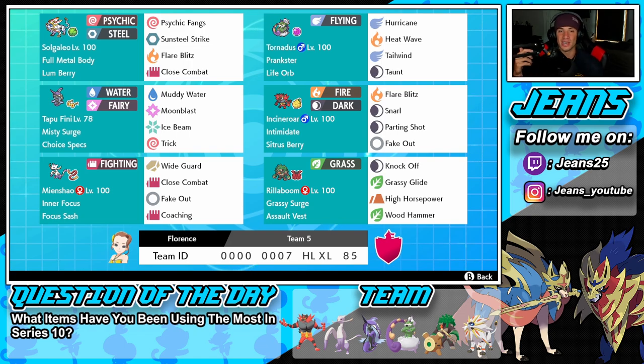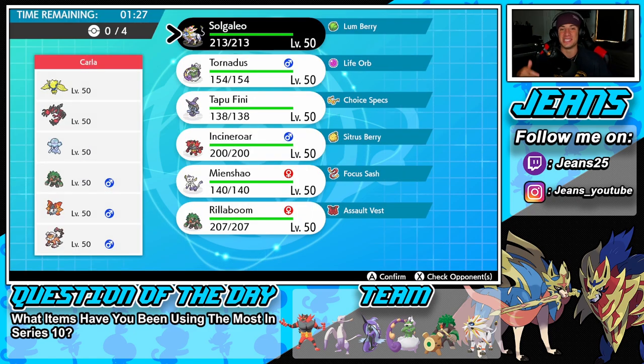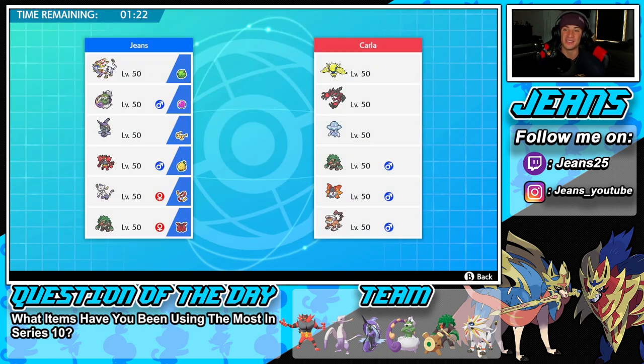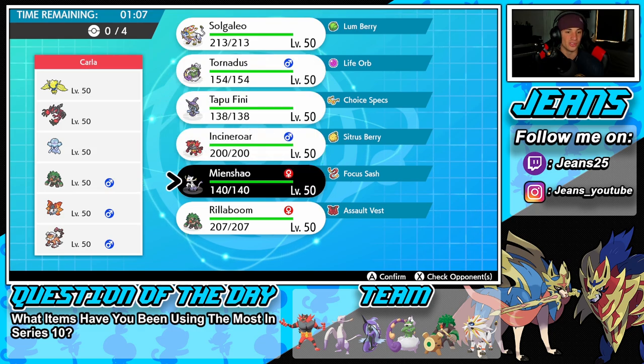If you want to try out the team, the Rental Code is at the bottom of the screen. We are currently sitting at 3,595 on the Master Ball tier at 8 and 3. I was just at 2,500 but not playing last night dropped me back a thousand places. We're going up against a Yveltal team right here — I showed off Xerneas, Yveltal is probably next on the board. He has a Regieleki who I think he might lead, so I want a Fake Out user right off the rip.